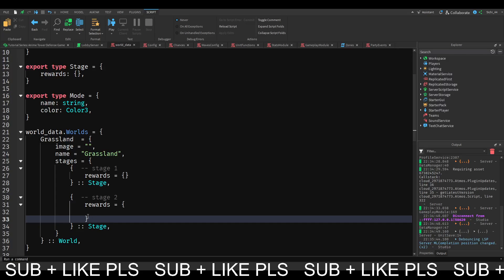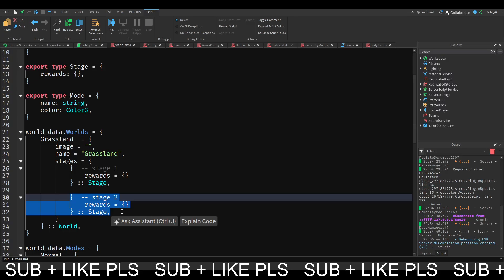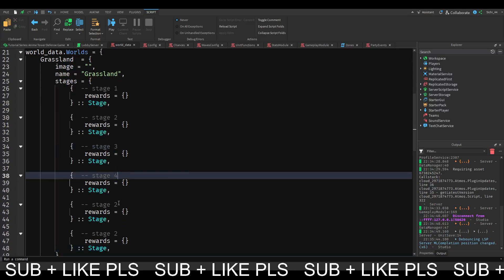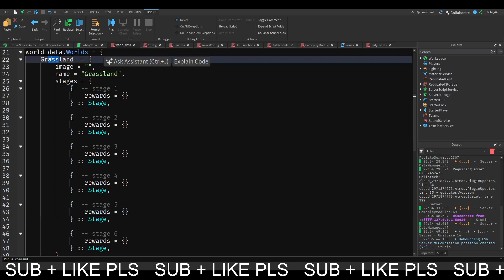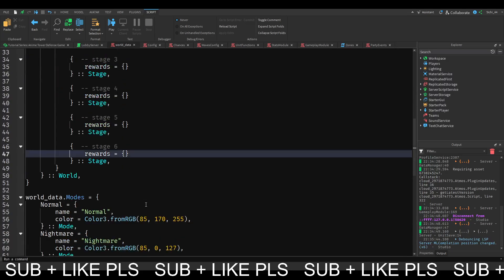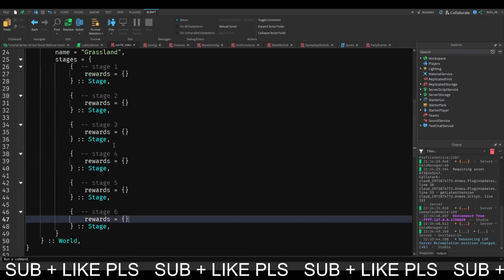We can essentially put all of our rewards that we want to give players in this stage here. We want to have six different stages, so I'm just going to copy this and paste it four more times. We have six different stages because that's typical for Tartuffin games - every world has six stages. We have them all lined up here, so that's exactly what we need.